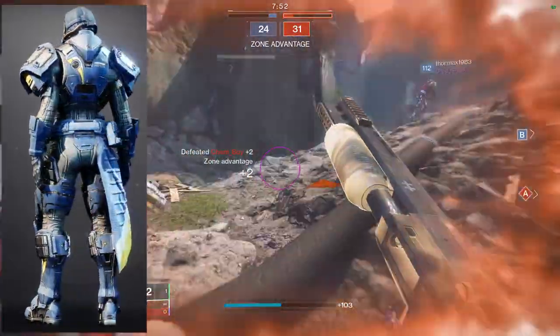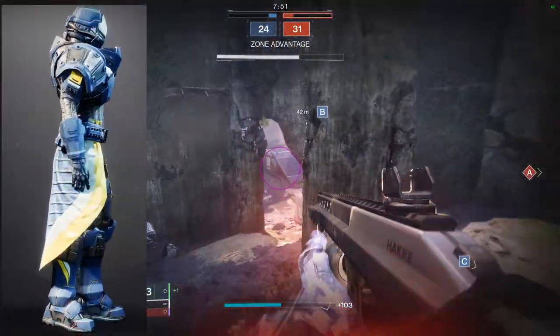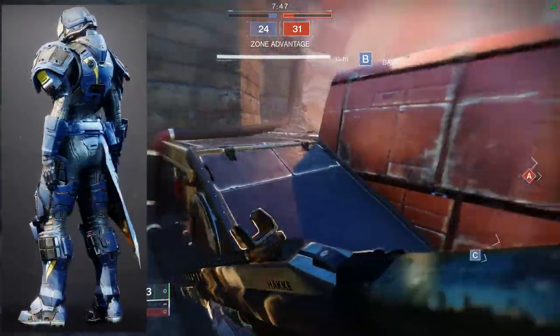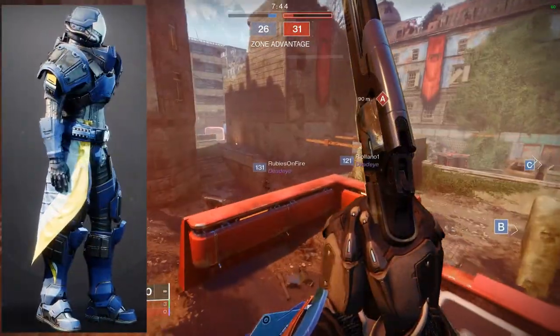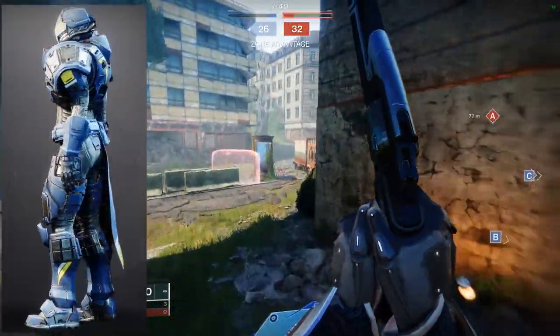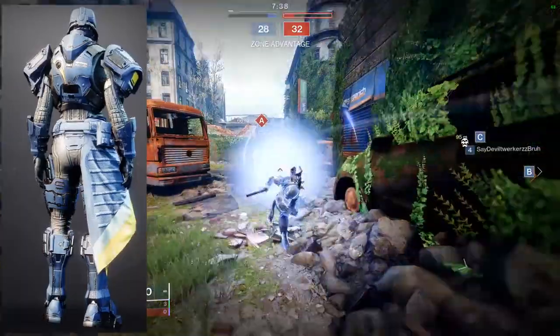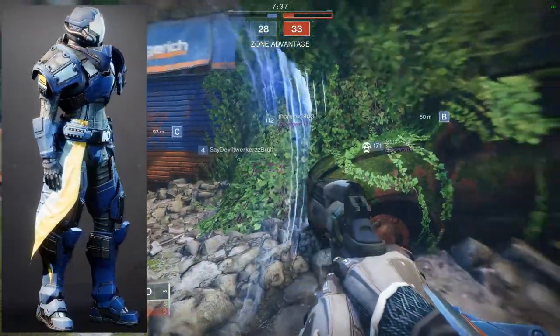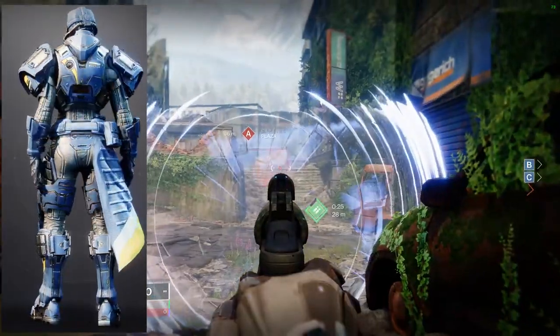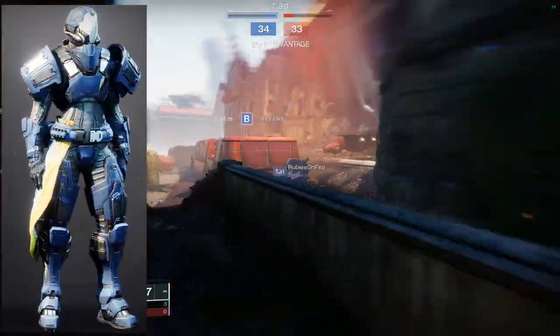The boots are by far the best boots in the game for Titans. If you want to make a buff, bulky Titan, you're going to use these boots. Just be aware that the yellow stripes on the sides don't change color. The arms I also think are really good if you want to bulk out your Titan.